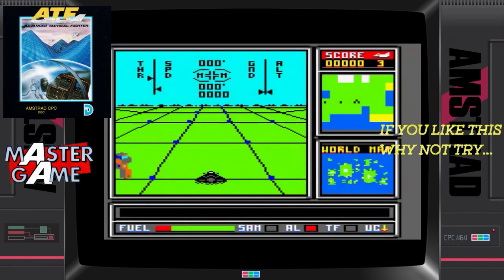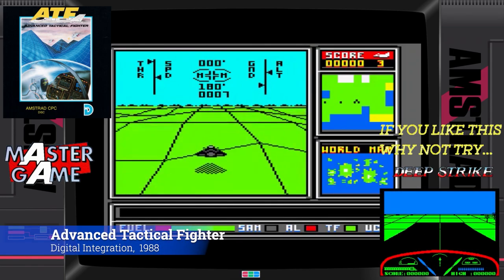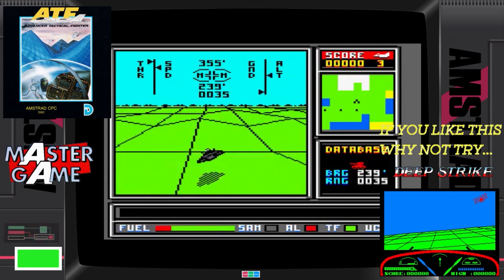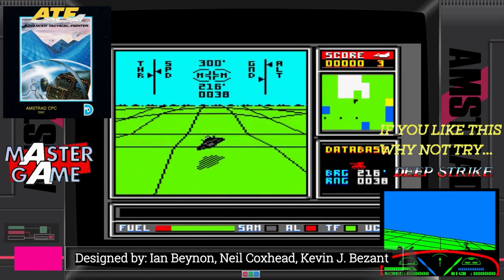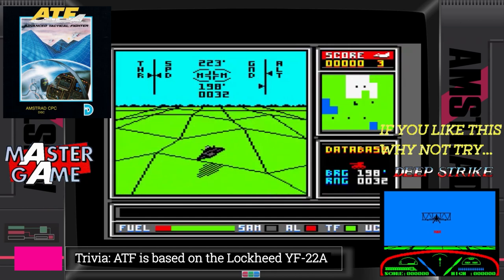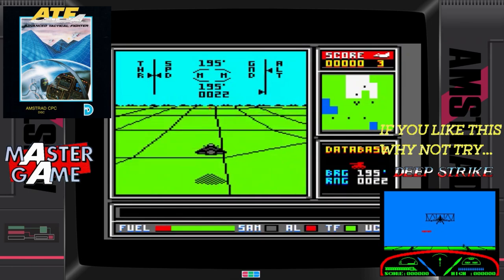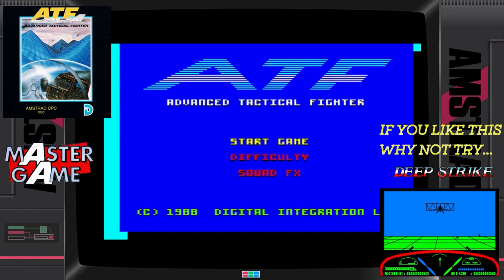Games developer Digital Integration took a bit of a risk with this stealth fighter game. They massively switched things around and changed the emphasis from realism to an almost arcade-like experience. The result was some of the best tactical action in arcade-style gaming I've seen. You start with intelligent briefings, and you can pretty much create your own mission from there. Then you load up your advanced tactical fighter with the weapons and supplies you need, and head out over a wireframe oasis of landscapes to assist your forces in winning the battle.